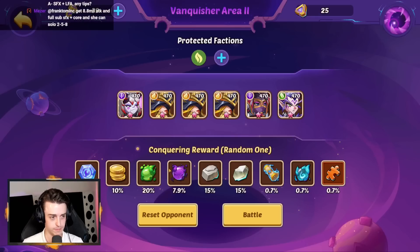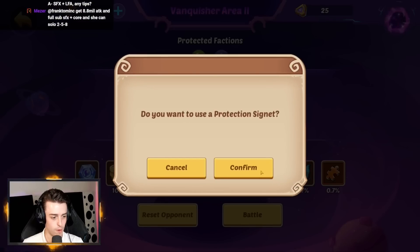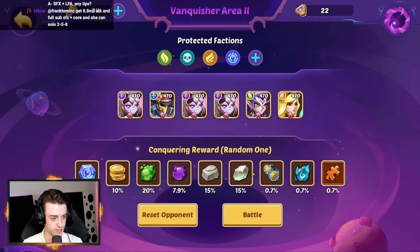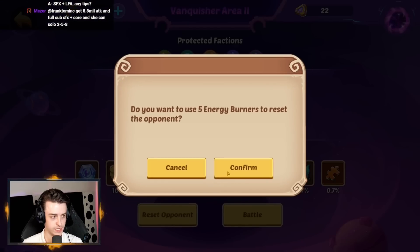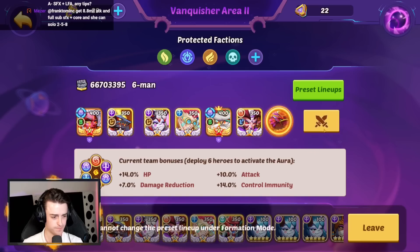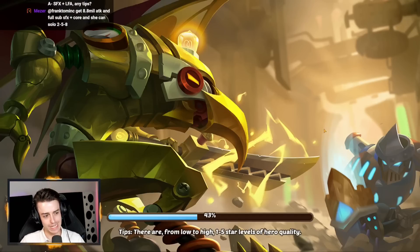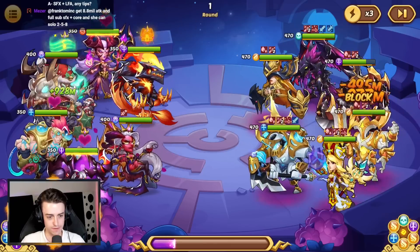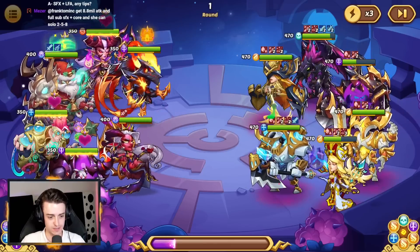Let's get some Transcendence Protection and put in an opponent I think we're going to be fine against. Triple Aida just sounds too not fun. Triple Carry can go suck a big one. Unimax and Horrors — is that going to be hard? Let's find out. We might just shred it given all the protection we have.